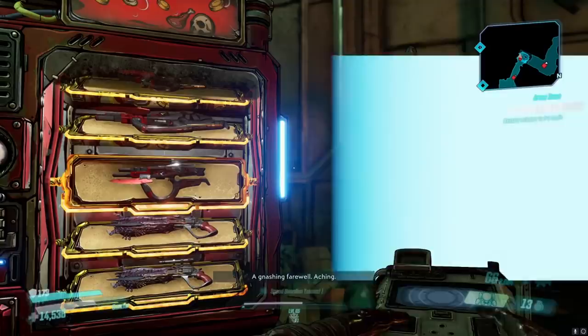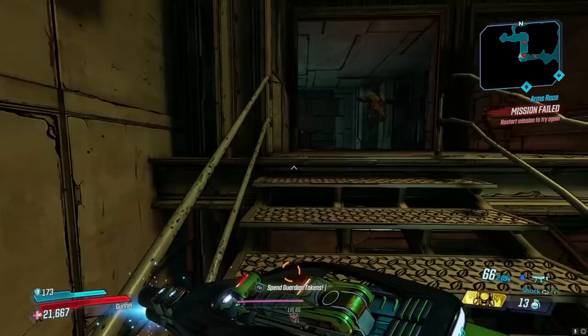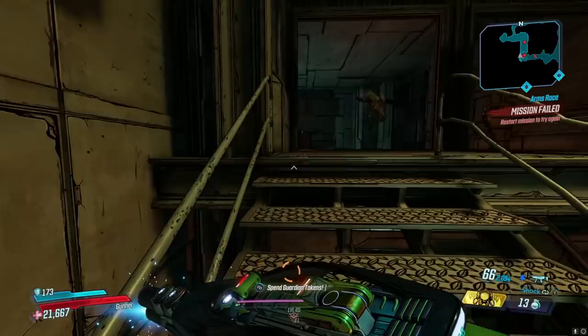You can just go buy a really good Kings or Queens Call right here. We also have the Madcap — the Madcap being the Arms Race shield — which is super cool. Thank you to the varkids for not killing me. Of these weapons, I would definitely go for the Kings and Queens Call.